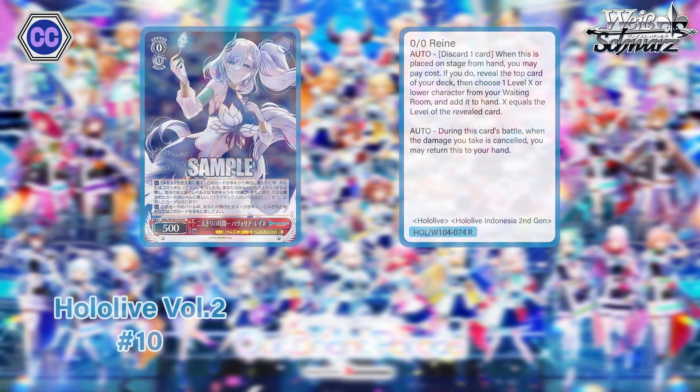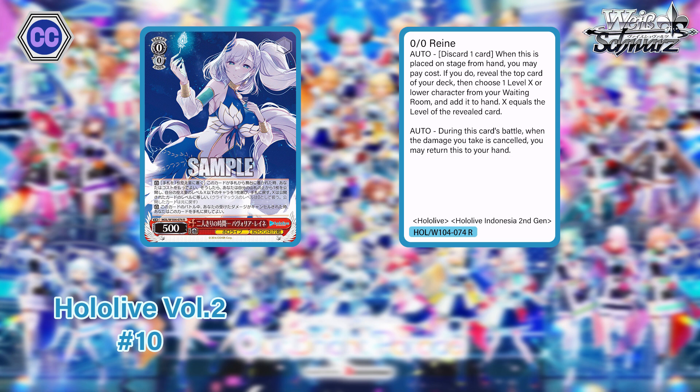Number 10 is Zero/Zero Rainy — red, 500 power. When this card is placed from hand to stage, you can discard a card to reveal the top card of your deck and salvage a character whose level is equal to or lower than the revealed card, adding it to your hand. The other effect is during this card's battle: when the damage you take is canceled, you may return this card to your hand. Great hand filter effect at level zero.